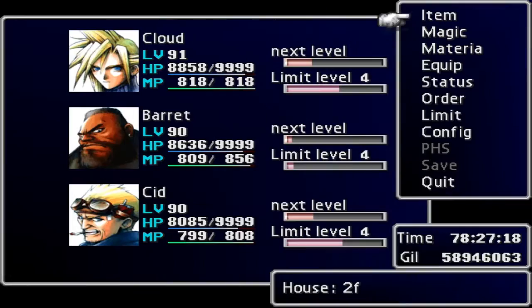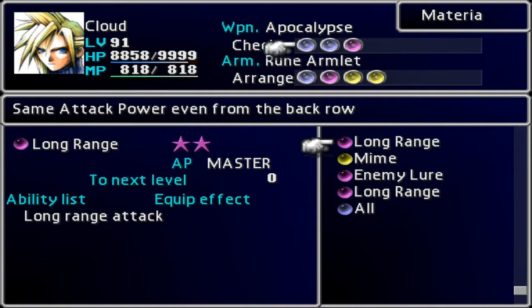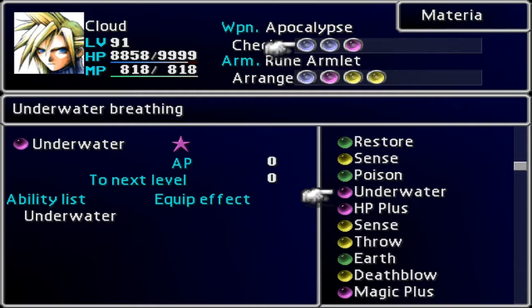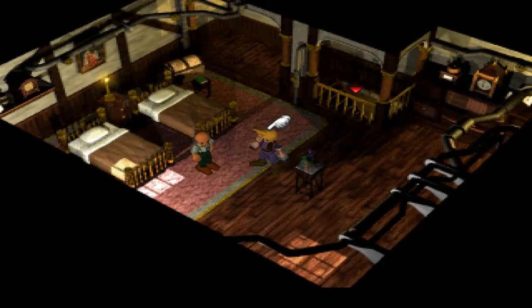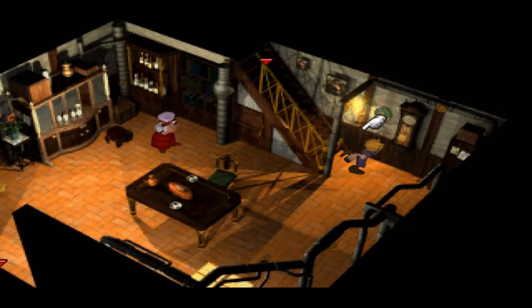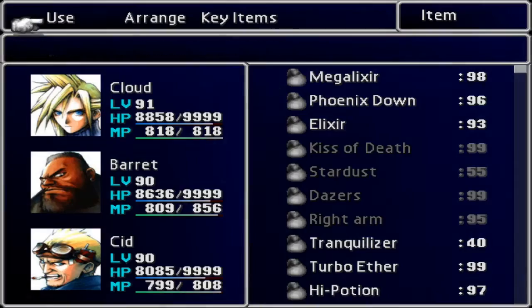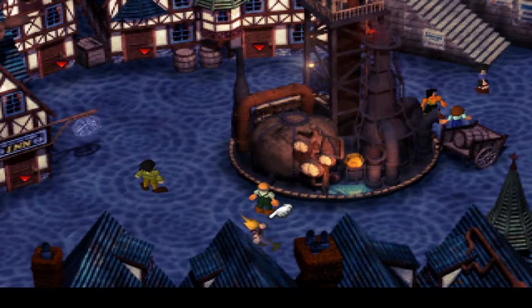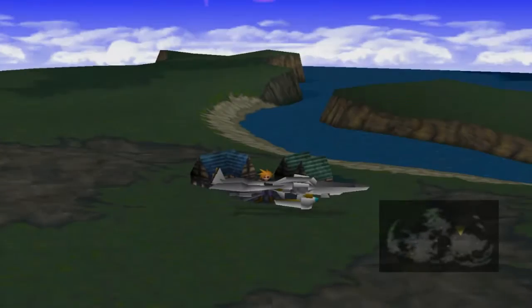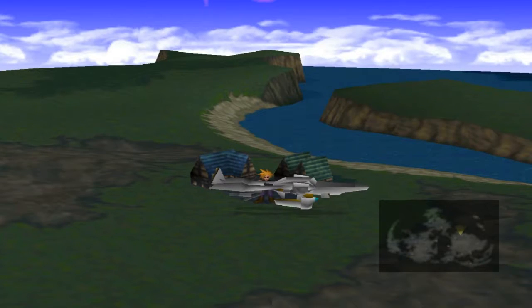Received underwater materia! That's going to be for Emerald Weapon, obviously, because I have to fight him underwater. And it's already maxed out when it comes, so I don't have to max that out. So now I have to head to the Northern Crater to finish up maxing the rest of my materia and get to level 99. Right now I'm only level 91, but I did a lot of training already before in my update video. I'll start my playthrough up once I'm done mastering my materia.